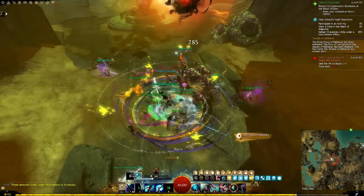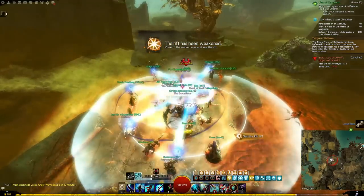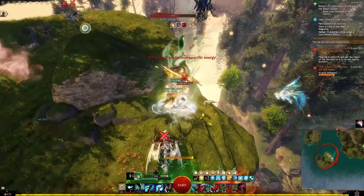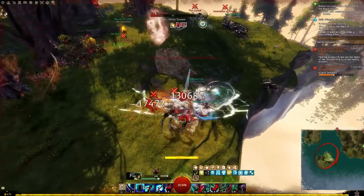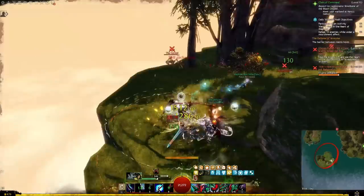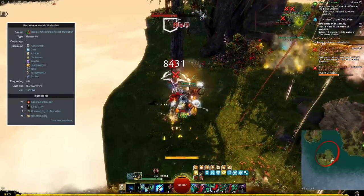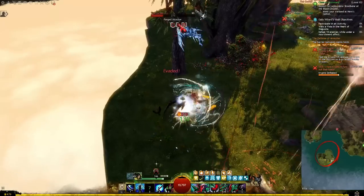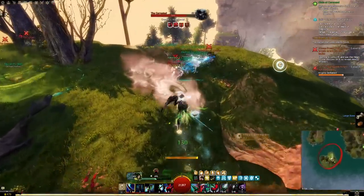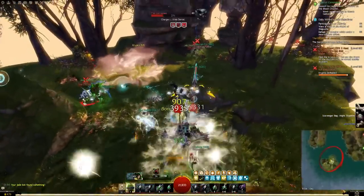We wouldn't be talking about Guild Wars 2 if there wasn't one more step to actually cash in on this gold. Most of the value from this farm comes from the Essences of Despair. These can be used in one of three ways: you can buy 2 minions that are account bound, or you can craft Uncommon Cryptus motivations, which can be sold for about 1 gold and 41 silver in profit. This also means that if you're strapped for gold right now and you've been leveling up your masteries through rift hunting, you're probably sitting on a gold mine of essences already.